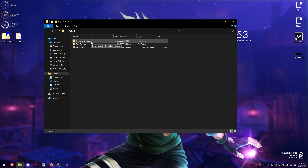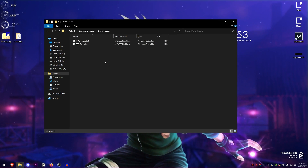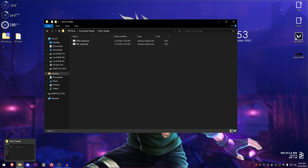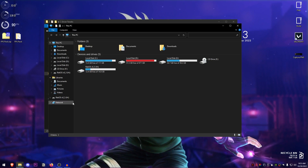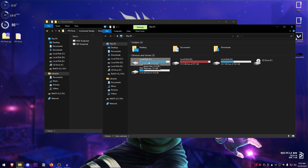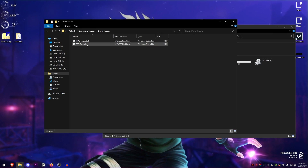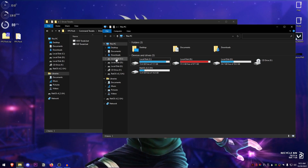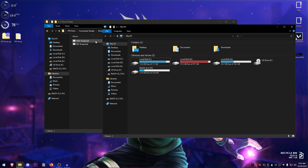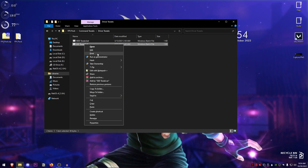We're going to start off with the command tweaks, so open this folder and go into the driver tweaks first. Here you need to make a choice — open up File Explorer and check the drive that you have Windows installed on. For me it's my C drive on an SSD. For those of you with an SSD, use this tweak, and for those using a hard disk, use this one.